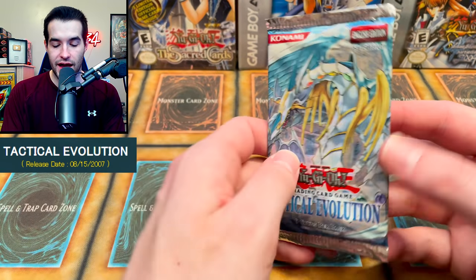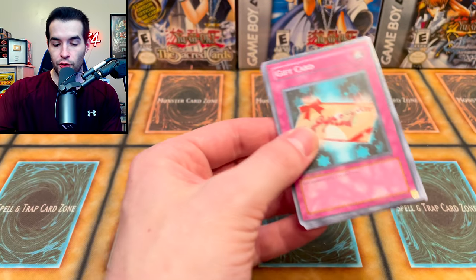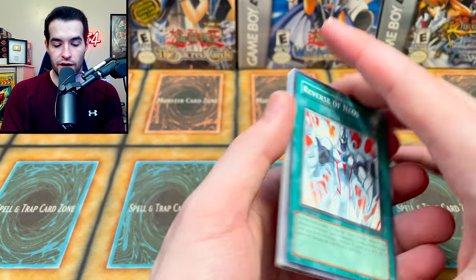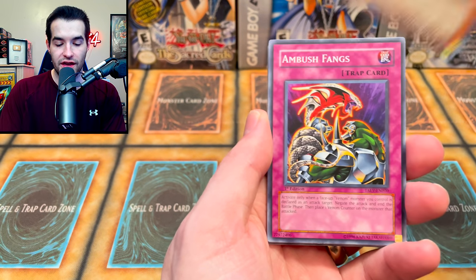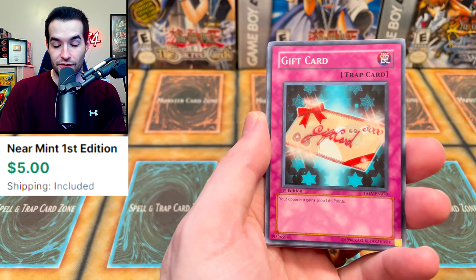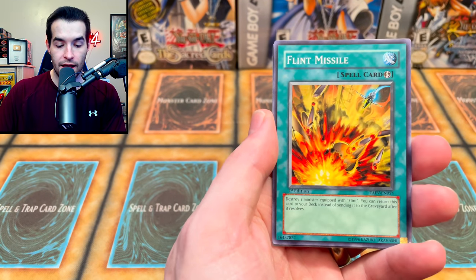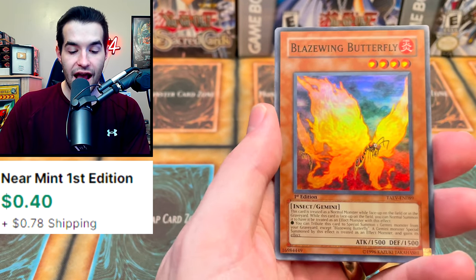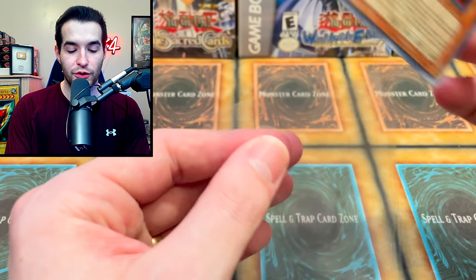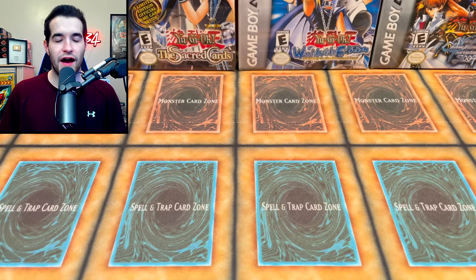They started adding both Rares and Foils in 2008. Gift Card — this is actually worth a lot, maybe like $15 at one point. Reverse of Neos, Gravatic Orb, Shield Spear, Venom Cobra, Flint Missile, and a Blaze Wing Butterfly — there's a Super Rare out of the second Tactical Evolution pack. So a Gift Card as a common which could be worth a lot, and a Blaze Wing Butterfly. Not a bad pack.